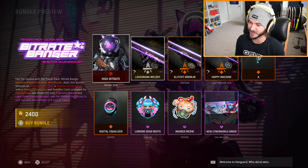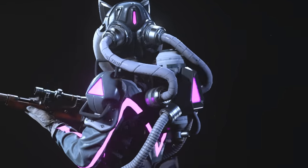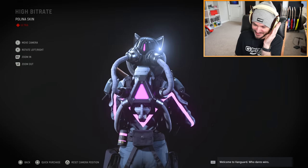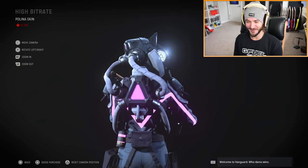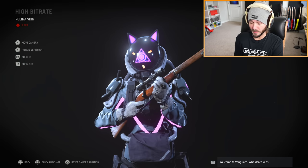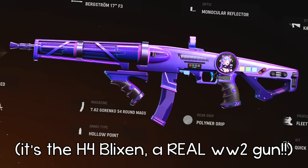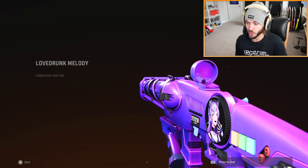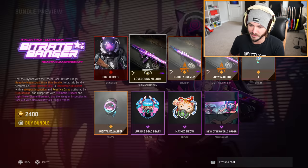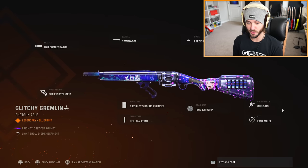This is my last Vanguard video, so I've got to do a bundle review. This is the high bit rate skin for Polina. If you guys just wanted to make Infinite Warfare you should have just done it — it wouldn't be a problem in a game like that. But what are we doing here? I'm horrified. This is the SMG, it's called Love Drunk Melody — what gun is this even for? This is the preview animation — that high quality video was from Charlie Intel, shown like months ago.